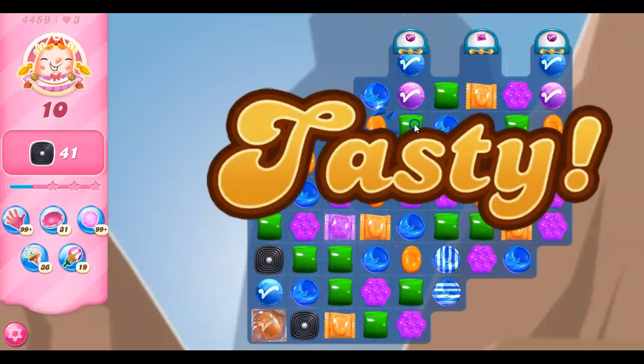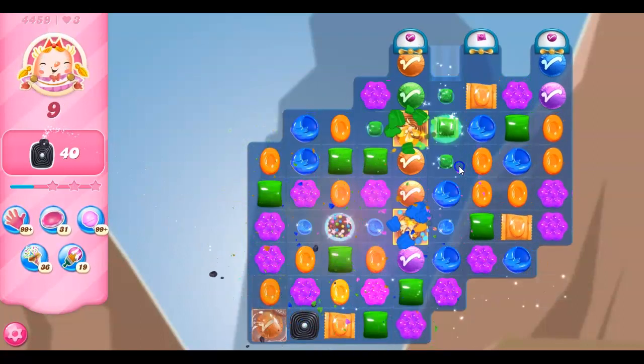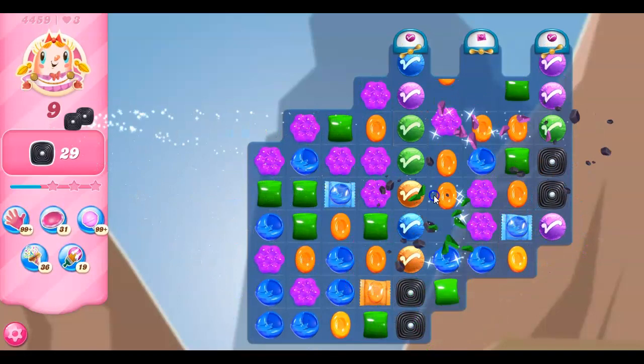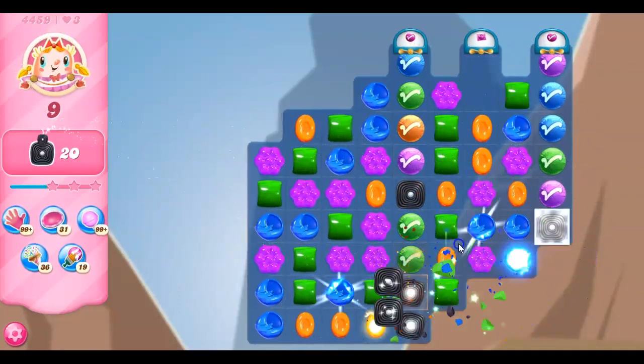Now we've got more things free-flowing here, and I've got a wrapped-wrapped combo. This is going to be great, because it's going to make a big hole in things, drop down, clear out some of this licorice, and bring things flowing from here. Look at how quickly things come through, and then we're getting color bombs that explode — this is where we see the magic, this cascading magic.